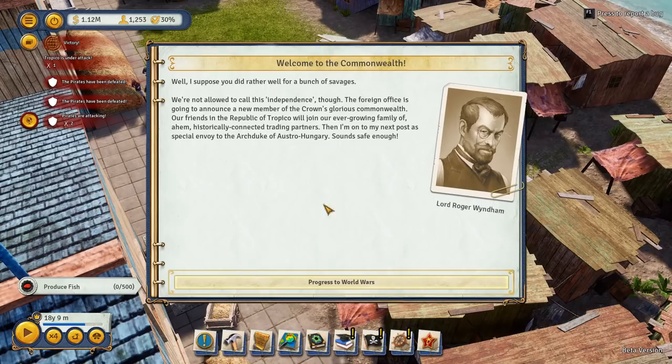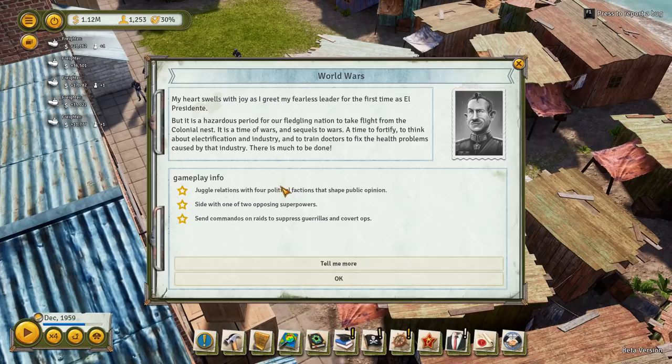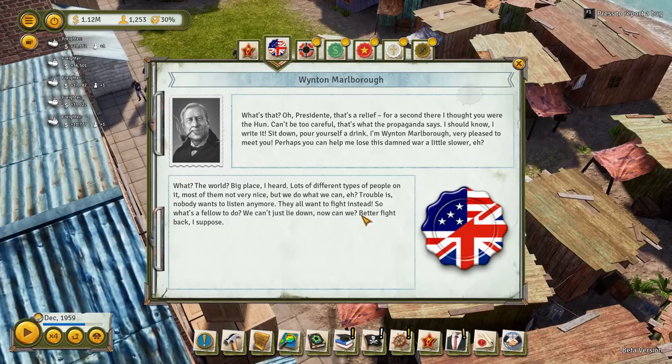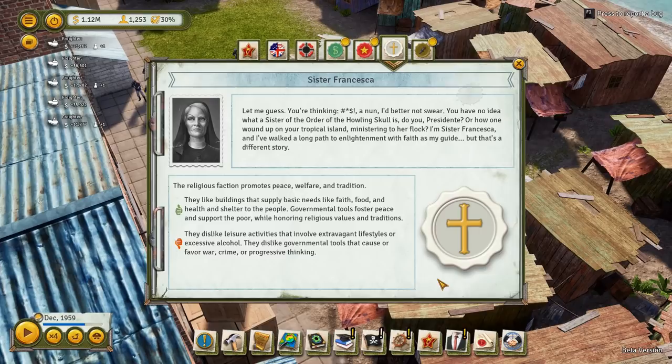Let's get back to the economics of this. Best bit of the game coming up. When you get this, make sure you click 'tell me more' if you haven't seen this before, and you can go through here. It's not all that amusing until you get to... 'Let me guess, you're thinking a nun.' It still makes me giggle.